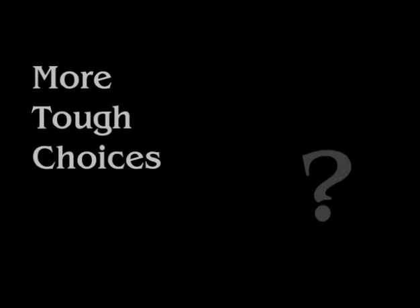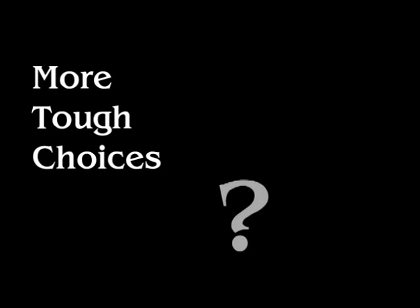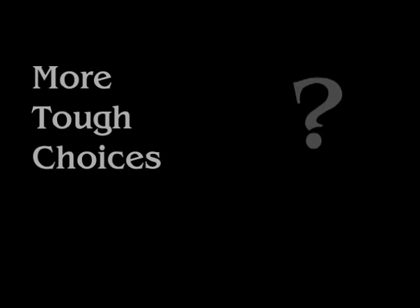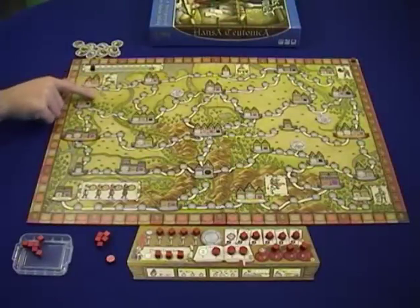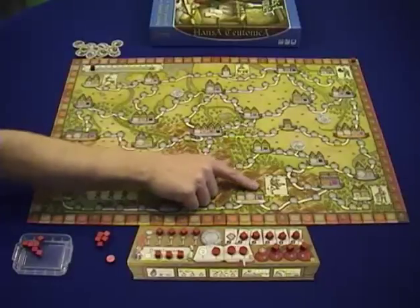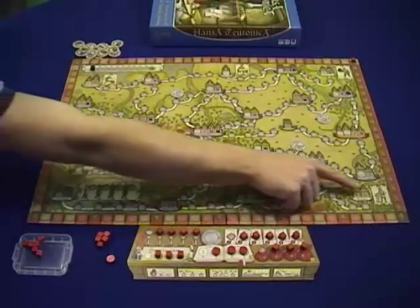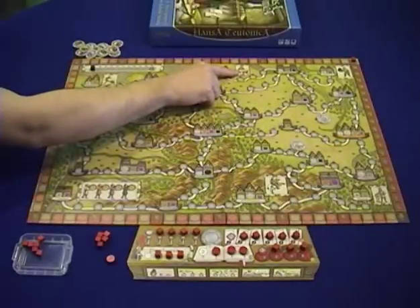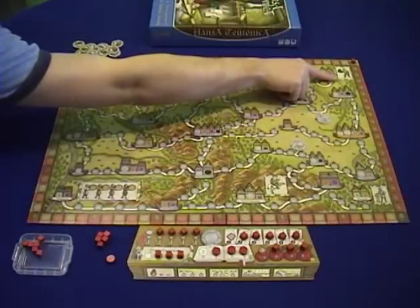Town keys are something you can go after if that's part of your strategy, or pretty much ignore if you're not planning on playing many offices. All of these ability towns are in the corners of the board: three in the lower right, bottom, and lower left corners, and the other three in the upper right, upper center, and upper left corners. So there's a lot of play in these corners of the board.